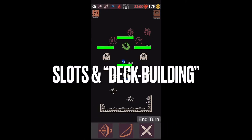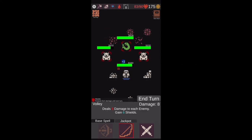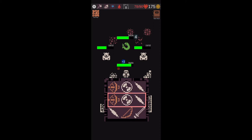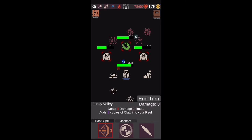The core gameplay of Dungeon Reels is really unique. You have a slot machine and three symbols will show up whenever it's done spinning. With those symbols you can choose which ones to use to attack enemies, defend yourself, or utilize different abilities. These are turn-based encounters — enemies do the same thing, their own slot machine kind of spins, their own symbol appears, and then they attack you.